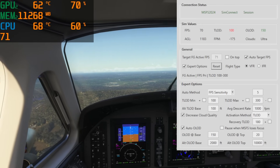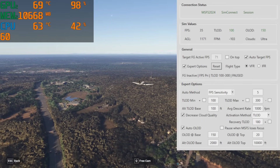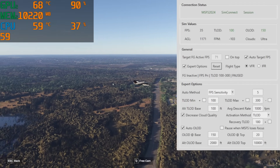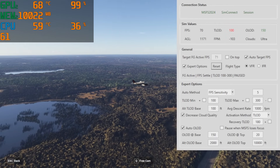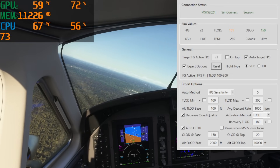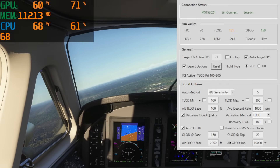Let's try one more thing — something I have forgotten to do on more than one occasion. I'm going to set the priority in Task Manager for the simulator up to high. For those who don't know, open Task Manager, go to the Details tab, find Flight Simulator, right-click, Set Priority, and go to High. Do not set it to real time — you'll have a very bad day. Looks like everything is pretty stable and we got a few more FPS. It's just smooth as glass — this is the smoothest performance I've ever gotten out of the simulator using this tool.